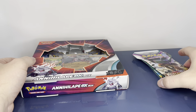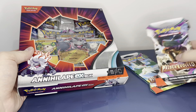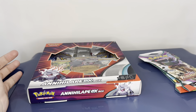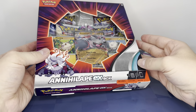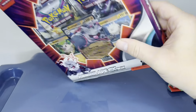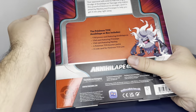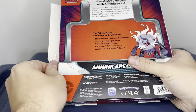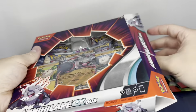If you haven't seen my eBay unboxing, I'll leave a link in the description where I got a lot of Paldea Evolved cards. So we'll get started and open up the Annihilate BX box, which comes with three promo cards by the looks of it — one foil promo card featuring Annihilate BX, one Primeape, and one Mankey.